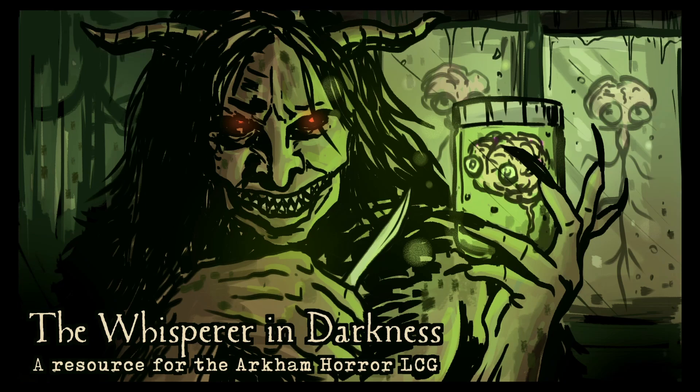That's going to do it for our look at the second group of cards in the Guardian card pool — mostly events and skills this time around, with Guard Dog on top. The only thing I wish the revised core set did was print more copies of Vicious Blow — two for Roland and two for Skids. A lot of the events in the revised core set are pretty solid and still make the cut in a number of Guardian decks going forward. That's going to do it for this episode — if you enjoyed what you hear, remember to like, comment, and subscribe. Until the stars are right, keep your shotgun close and your Elder Sign closer. Take care out there and happy investigating!